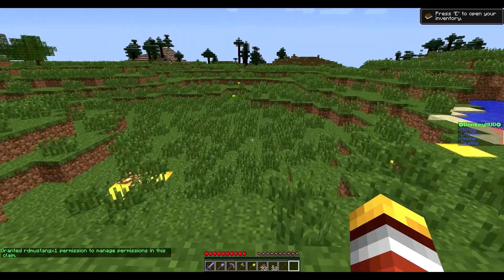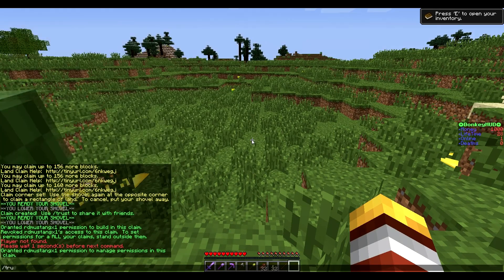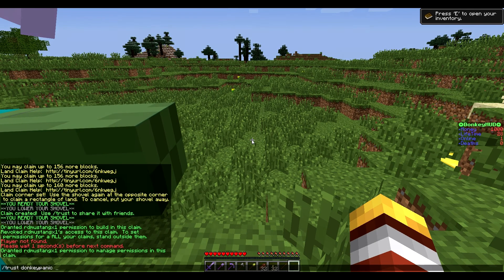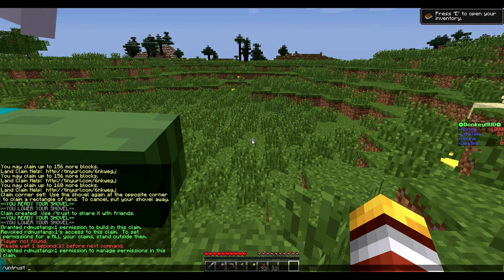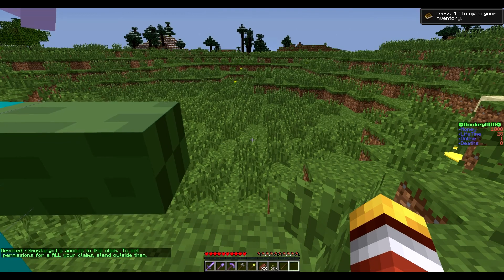This would be good if you were offline and your buddy was online — someone you really trust — and he wanted to trust his buddy. He would be able to trust his buddy and also untrust his buddy. But this could also be bad because all the people that you already have trusted, he would be able to untrust them too.